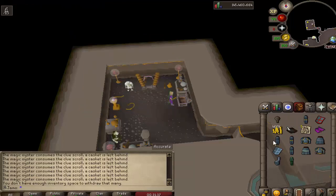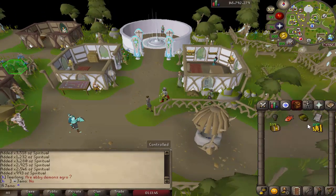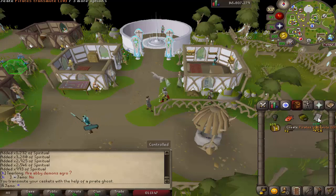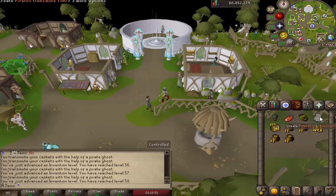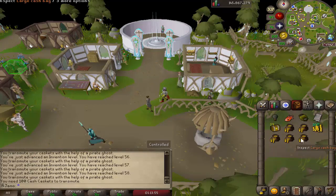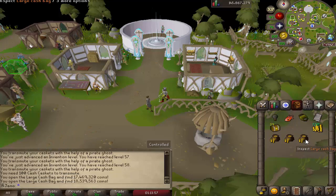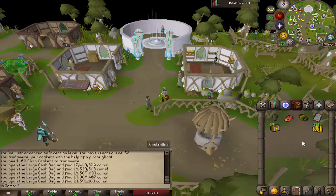Nothing too interesting — we'll probably just disassemble it all. I've been doing some Invention and we have ourselves enough stuff to do some of these Pirate transmutes — we do five, I believe. And you should get a nice chunk of money from this. Very nice.